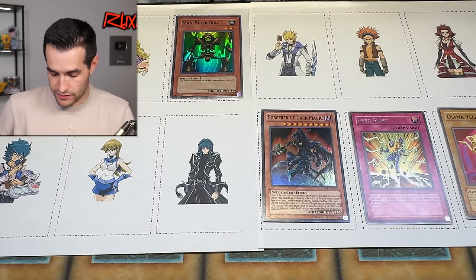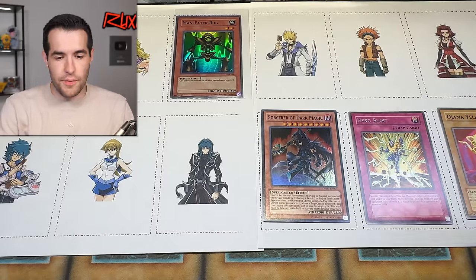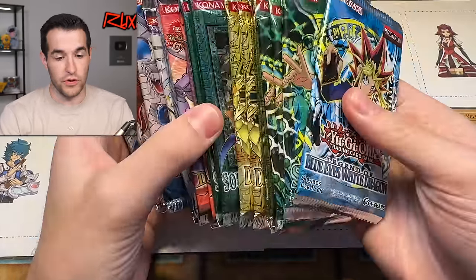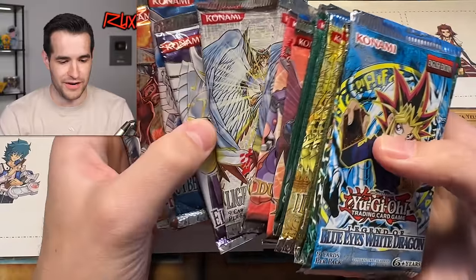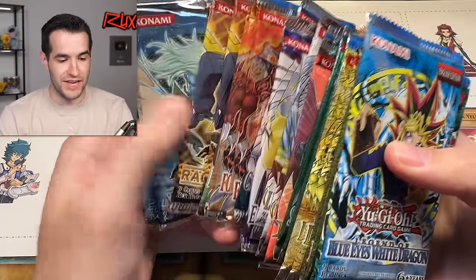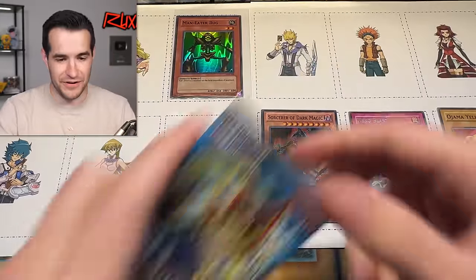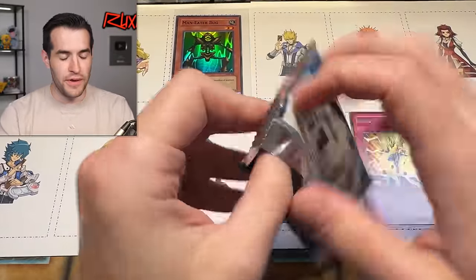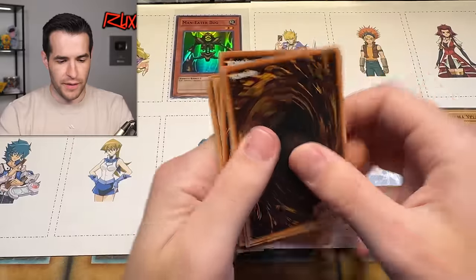Box two — it says 'number two' and 'second' on it. That first box was supposed to be the worst of the boxes, so this is going to be fire! We've got Soul of Duelist, Duelist Pack Jaden — I shouldn't have locked in that Hero Blast already. This is going to be crazy. Box three is about to be insane if it's better than all these. Starting off with LOB — we know we need to pull the high rarity stuff here. Four from the back — King Fog, Electro Whip, Frenzy Panda.